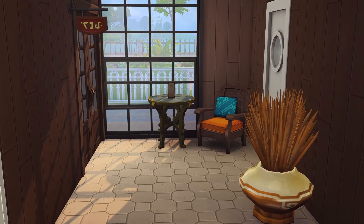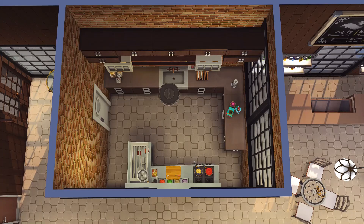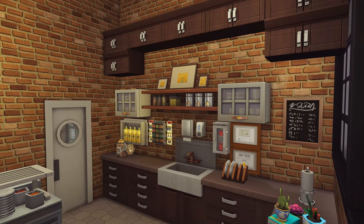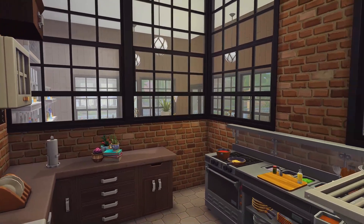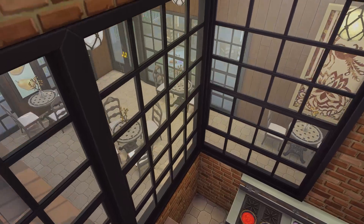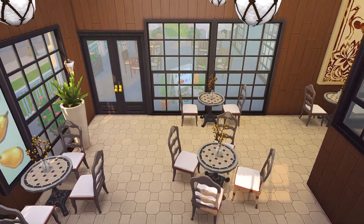I really loved how this build turned out, especially the kitchen area. I enclosed it and put windows all around it so you could see what the chef is doing, because that's one of the things that I like about a restaurant — when you can actually see the chefs preparing the meals or putting the dishes together. We have several restaurants in the area I live in where you can actually see what's going on behind the scenes, so it was pretty cool to incorporate that into this build.